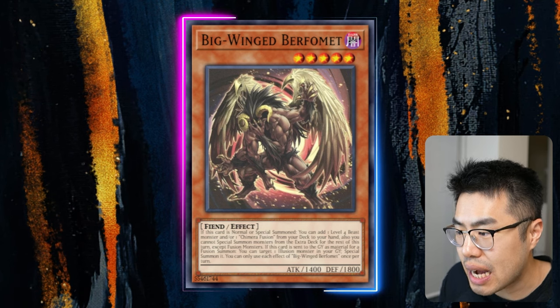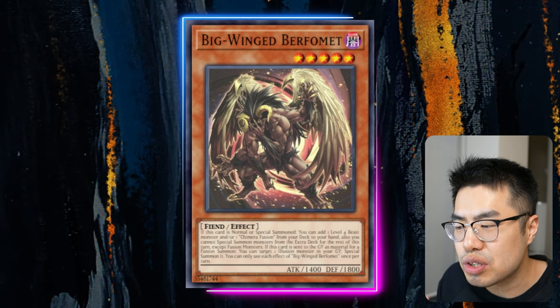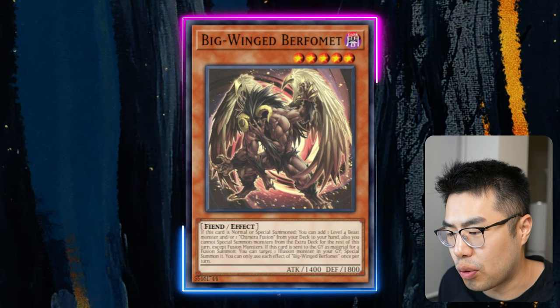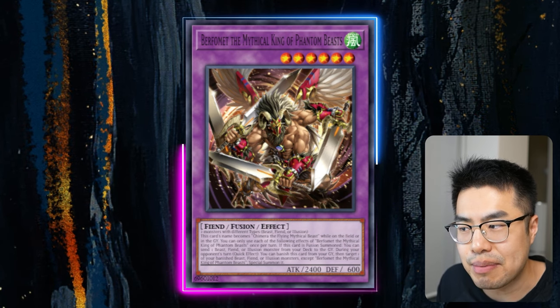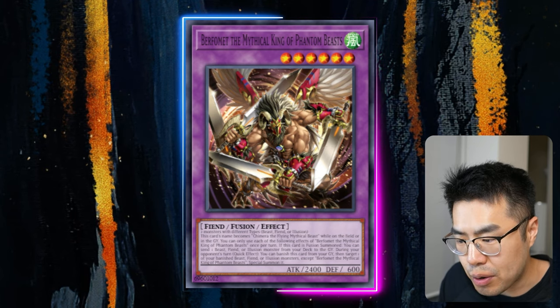These decks might actually be somewhat decent, and starting at the top is Chimera. This is a deck that I actually played for Worlds Vancouver — didn't do terribly hot with it — but these guys are getting more and more support. We recently got the new fusion monster, Burfament, the Mythical King of Phantom Beasts, which a lot of people have completely disregarded, because by then Chimera had already been power crept.